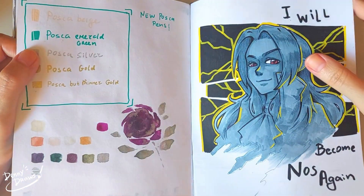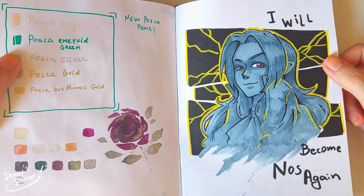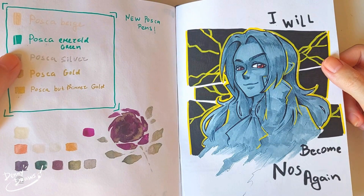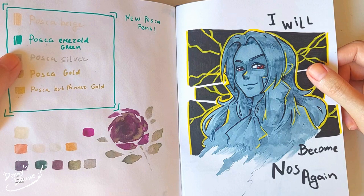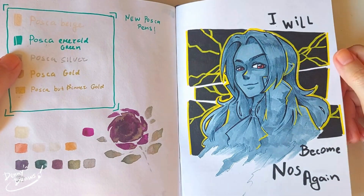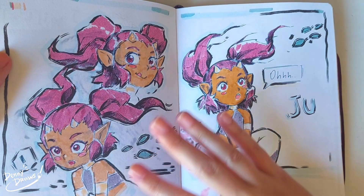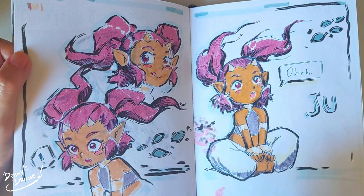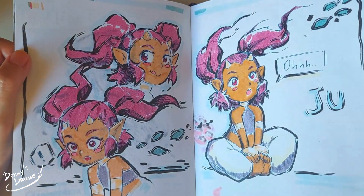Testing some Posca pens and watercolors. My players did take a little detour from what I originally planned - isn't that how it always happens? They went to another city than I planned, so I had to come up with a temporary antagonist. I had to dig out another old OC - originally when I designed him he wasn't a bad guy, but this time I was like 'congratulations, you're gonna be a villain.' Also a cute little bean here - a child NPC that the players super loved and wanted to adopt.